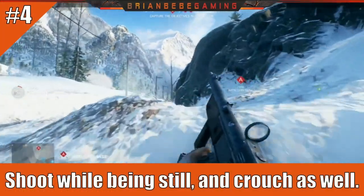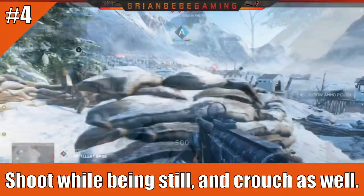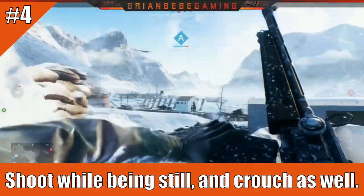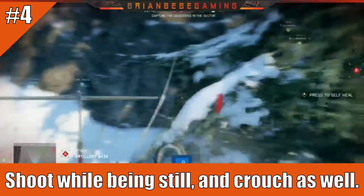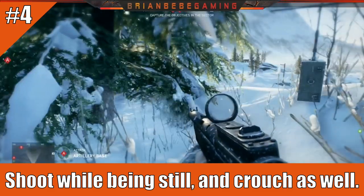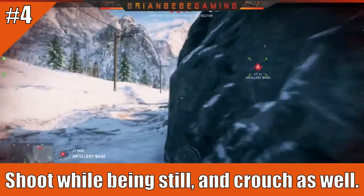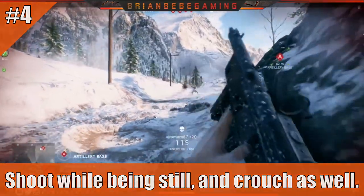Number four: shoot while staying still, and crouch as well. In real life, if you're running and shooting, your accuracy suffers — and the same is true in Battlefield 5. As you can see, when I crouch my recoil is not as bad as when I'm standing or running. Crouching adds to your accuracy, and if you also stand still, you're even more accurate. You can still get kills while moving, but for longer-range shots with an SMG or assault rifle, stay still and crouch — even go prone.